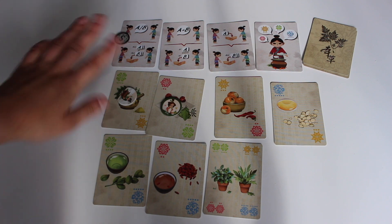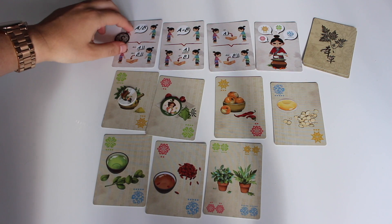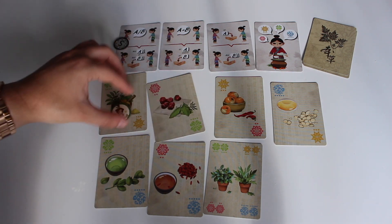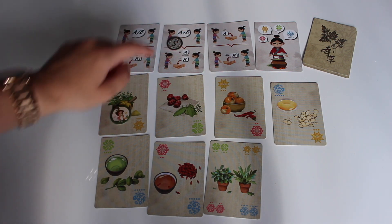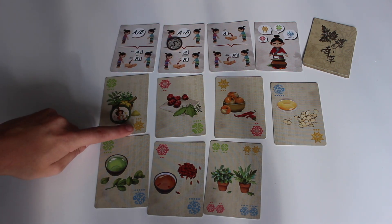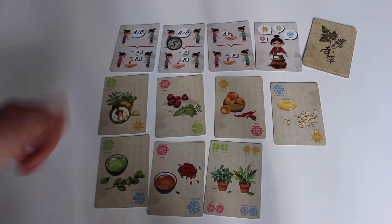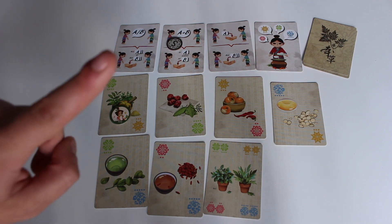All of the actions you see here you have to do secretly so that the other players don't find out what information you just got. The second action says that the other player, if he has them, has to give one of one color and one of the other color. But if he only has one color, he only has to give that one color — he has to give them, so he cannot choose which card to give. He has to give all that he has, but only one of each.